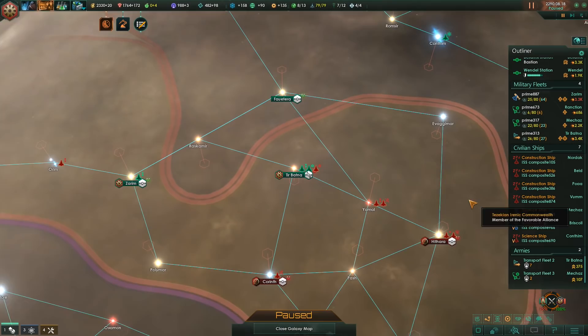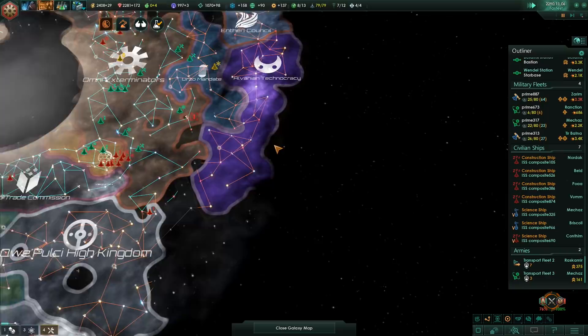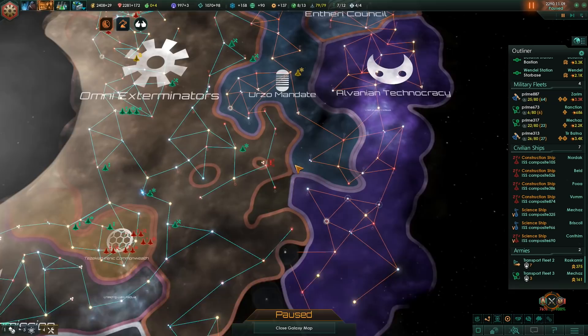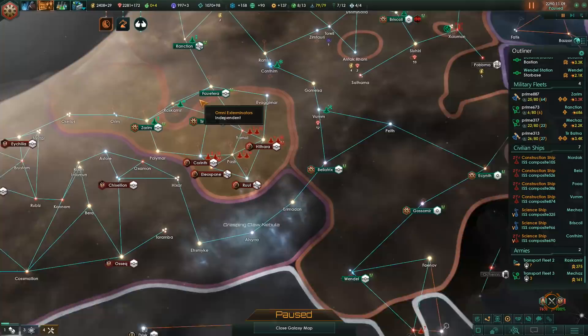Let's invade that other planet first, seeing how we already killed most of the defenders - should be pretty easy to finish them off. Technological acquisition successful, research is done. Power plant 3, physics lab 2 - we got quite a few physics labs, let's grab that. Opening the menu doesn't fix it either - the map just keeps sticking to the cursor. That's the weirdest glitch I've had in this game by far. And again, it's definitely not a problem with the mouse - I've eliminated that possibility 100%.